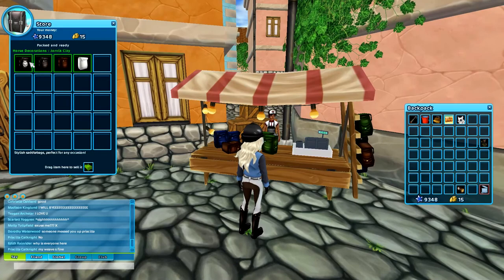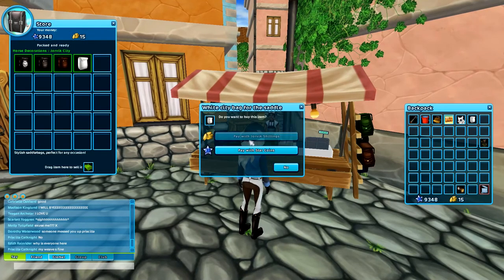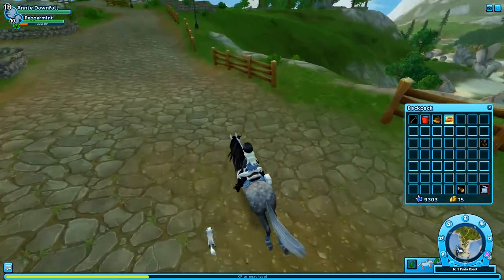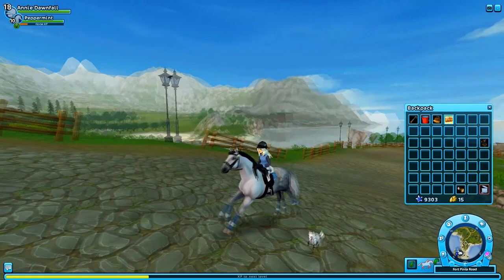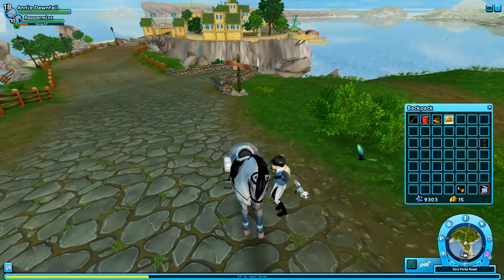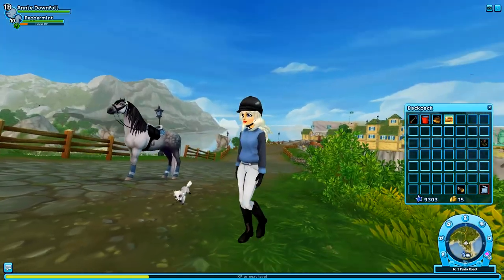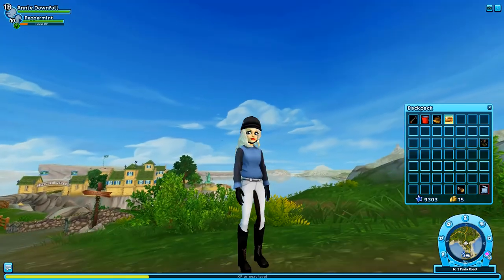We are in Aideen's Plaza now and I'm going to buy this saddle bag because it's white and it matches with my white fox. Guys, look how cute! What about if I get off? Oh, it does — oh my god, it's so cute!